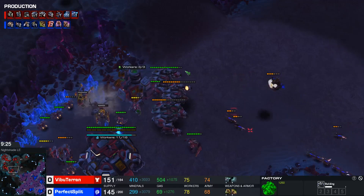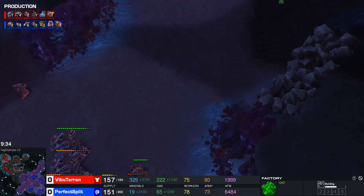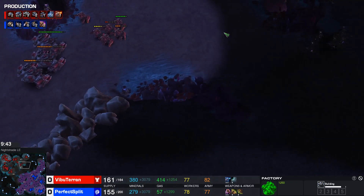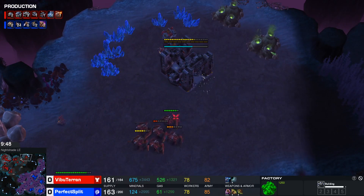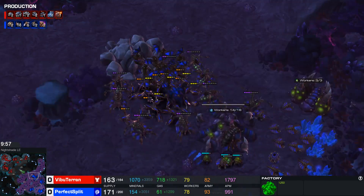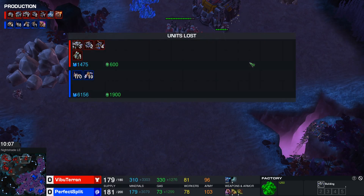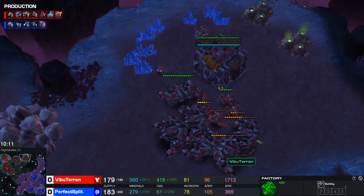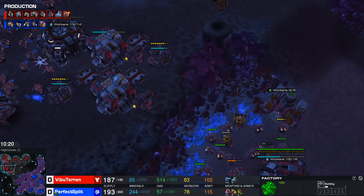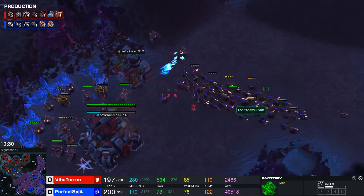It looks like the base is now under control. Thors are pretty good against mutalisks, and the hellbats with Blue Flame shred those zerglings pretty quickly. This base is now going to be a Planetary Fortress so it'll defend itself in time. It's funny how few Thors you need to defend a position, especially when reinforcing. With 80 workers there's a really good economy here - the vibe build is all about pumping out units and re-upping. Every base has a bunch of factories, so as the army supply gets depleted, there's a new army behind it.